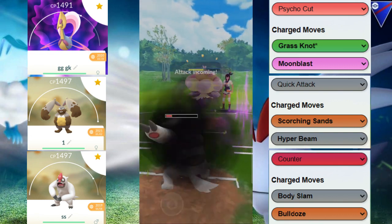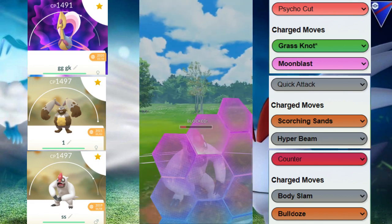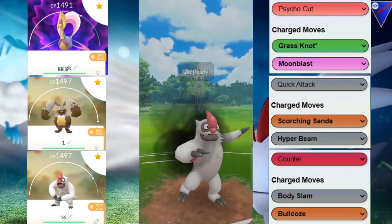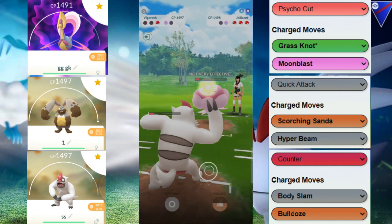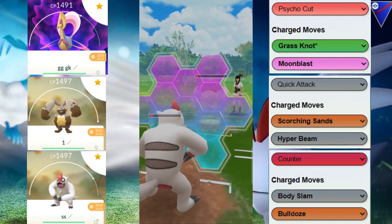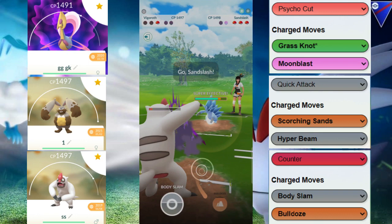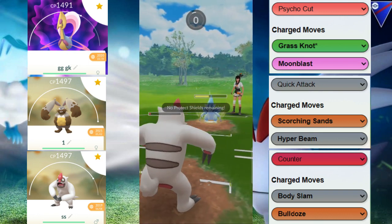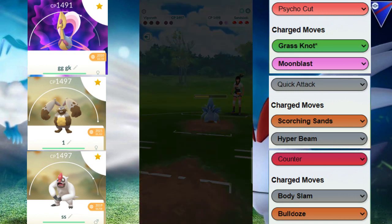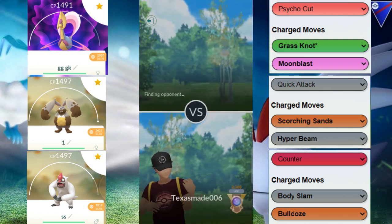Unfortunately, these Bulldozes are just not doing enough damage, so we'll eventually have to shield. We go for this Bulldoze but it still would not KO — really good recognition by my opponent right there. They're still going for these moves, and now unfortunately, because we have no shields, they're going to be able to get to one Ice Punch and take us out. We were trying to fish out Medichams, but Medicham was nowhere to be found in that last game.